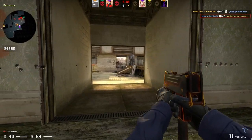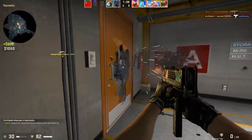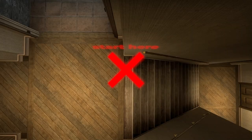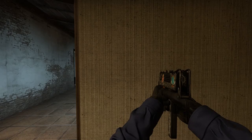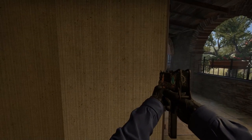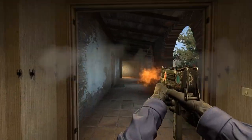This is the drive-by method. Many pros have been using this technique with the MAC-10 for years, but their greatest fear is coming true because I'm leaking it. The strategy is pretty simple: find a corner — this door for example — and then hold A and mouse 1 at the same time until you've crossed to the other side. If you haven't killed them, hold D and mouse 1 and repeat back and forth until the guy dies.